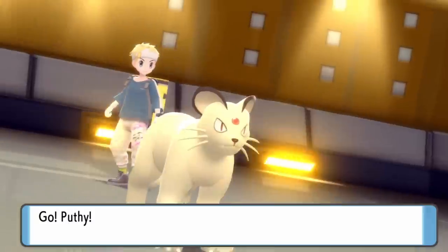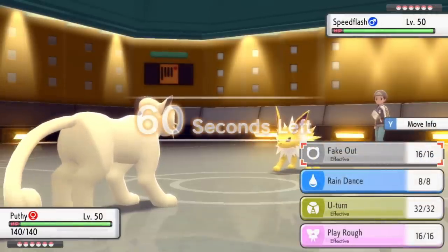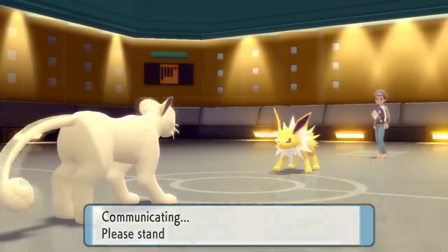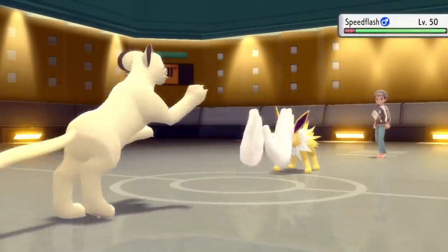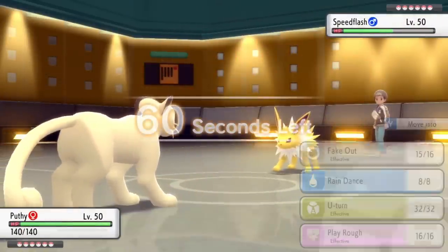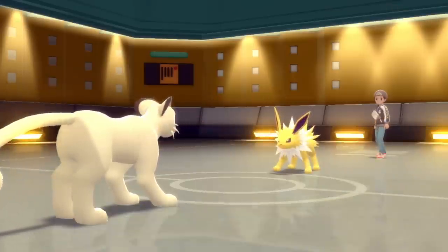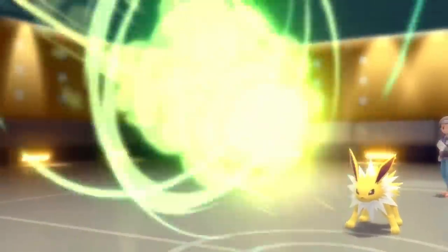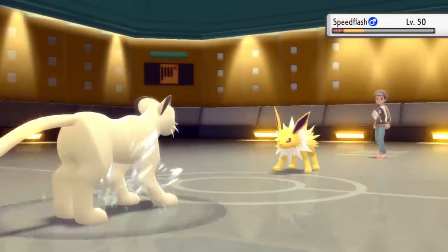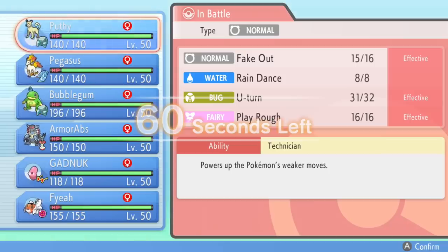They actually end up leading off with the Jolteon, and that's probably because this thing does really well against my team. So I'm going to just go right for the fake out here. Just that nice little STAB on Persian is going to be able to do nearly half to Jolteon, which is amazing. Now if I had just a standard normal move I could have gone for that, but I have to just go right for the pivot here, and this actually kind of puts me in a pretty bad spot because I don't really have much on this team that wants to switch into an electric attack from a Jolteon.